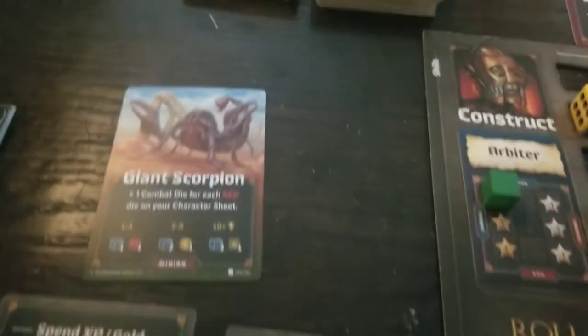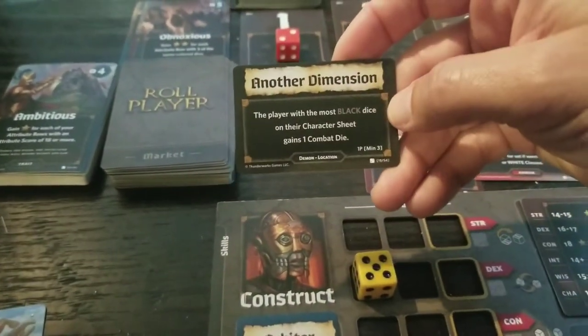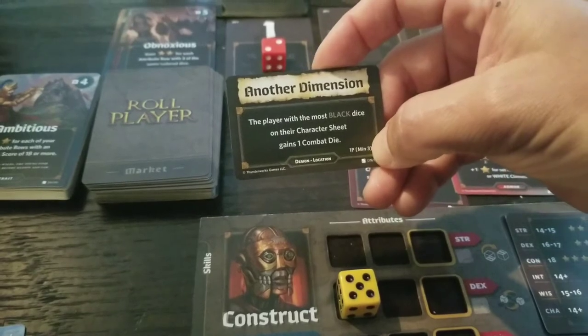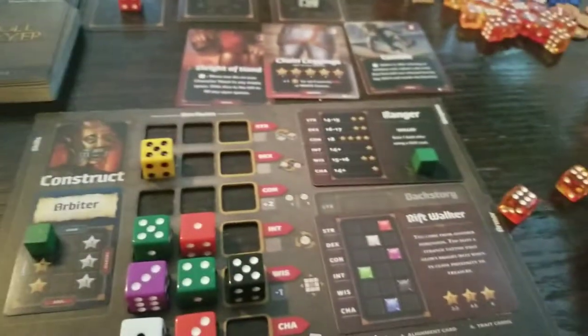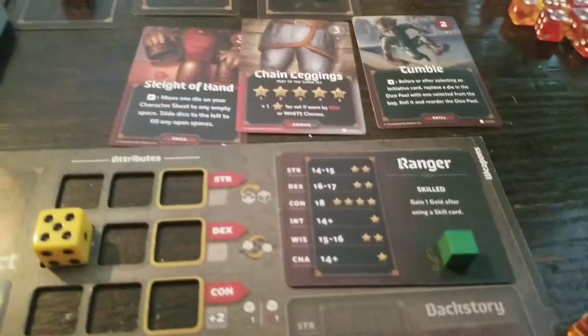The Scorpion becomes a trophy. I get to flip over the first location card: Another Dimension — the player with the most black dice on their character sheet gains one combat die; in solo you need at least three to qualify for this bonus. I also get my honor point.